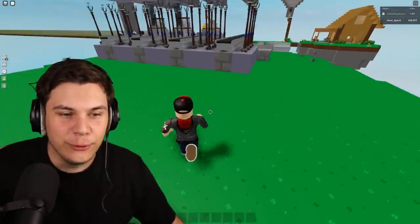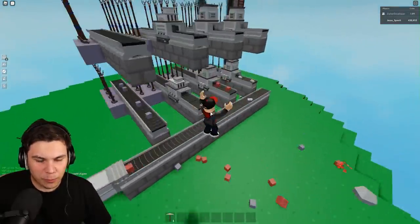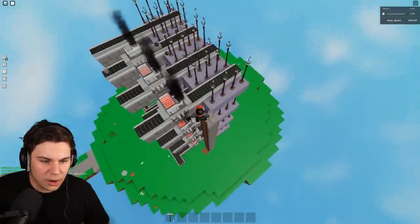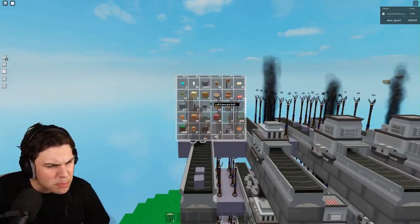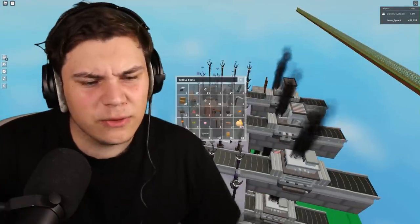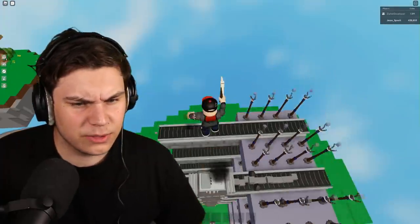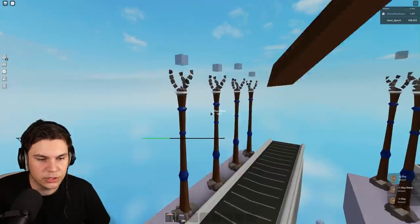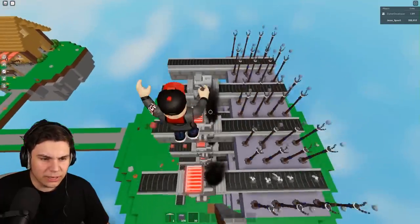I've got all the layers built now and this thing is pumping out blocks like crazy. Keep in mind we're working with smelters so there's a pretty strong limit on speed, but still there is so much stuff coming through — it's actually crazy. We've got four layers, four different blocks. I thought about maybe adding regular stone into the mix as well, but I'm not sure — I already got 11,000 of it. I do want to expand my islands one day, so maybe.